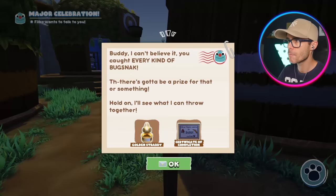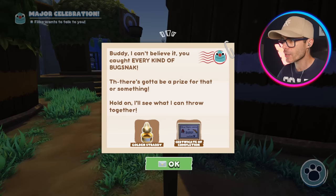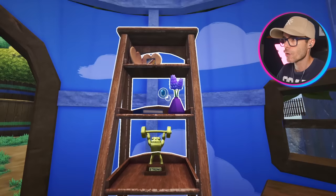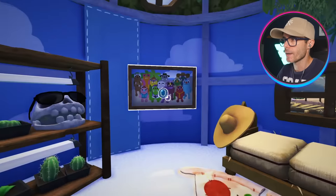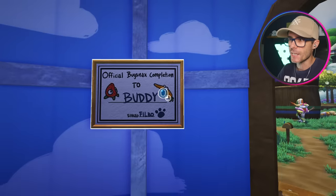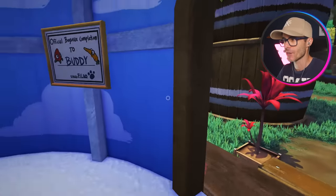I've got another letter here. Buddy, I can't believe you caught every kind of bug snack. I got a golden strabby! Let's go in here and put my golden strabby on. Toggle build mode — golden strabby can go right there. Fantastic. I can switch the map over to this. Official bug snacks completion to Buddy. I wish I had an actual name and not just Buddy.